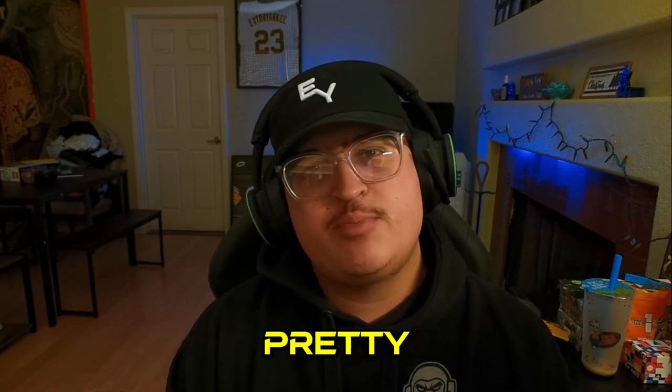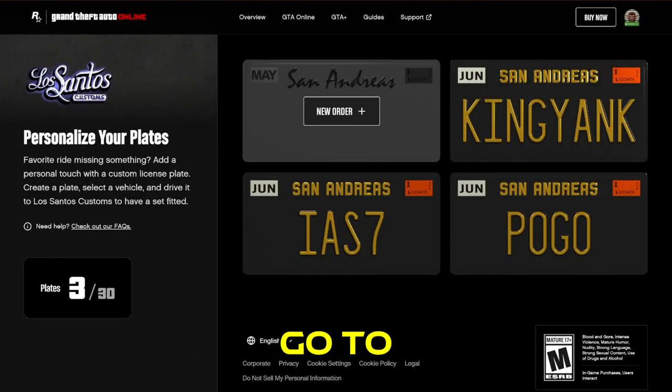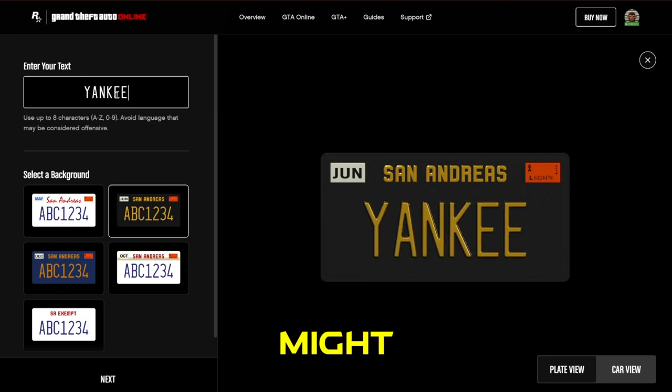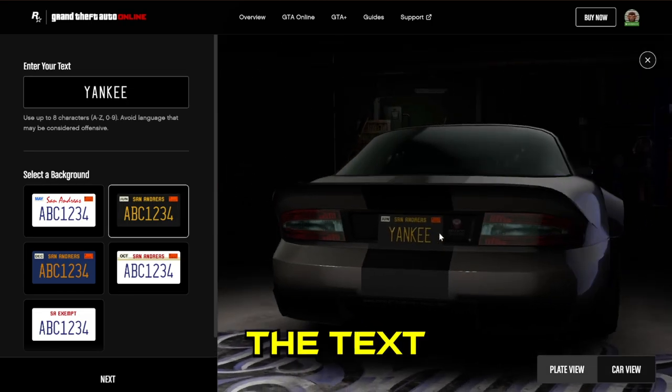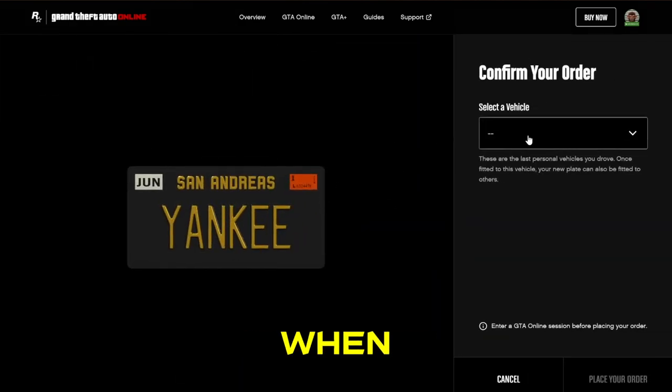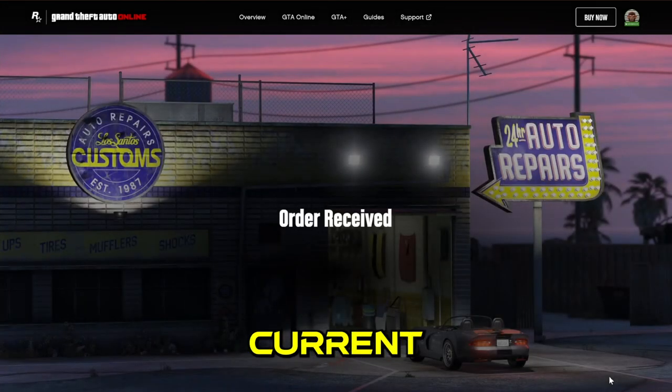So how does it work? Well, it's actually pretty simple. You go to the website, select from one to five options — they might add more, we still don't know yet. You type in the text that you want to add, choose a vehicle, and then your order is placed. When you go back in-game it should prompt you with a message from Los Santos Customs about your current order.